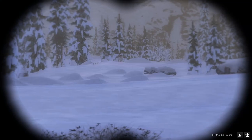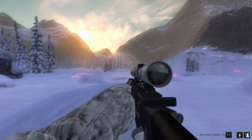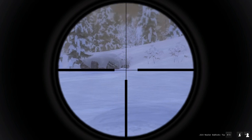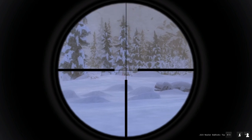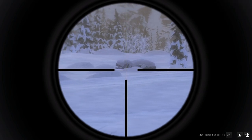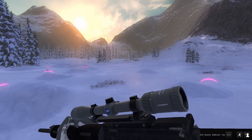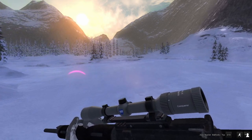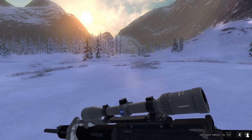Look at that. That is a nice sheep right there. We're gonna try and blast it because I'm worried about the wind. There it is. We've hit it. Hit it twice, I think. Let's run over. Now, this is a permitted gun for the sheep — the .223. Small calibre, it's not very loud, so I like using it.